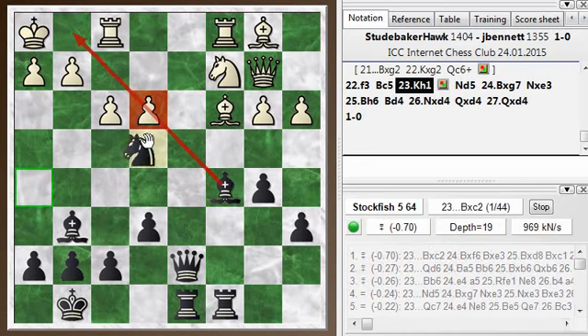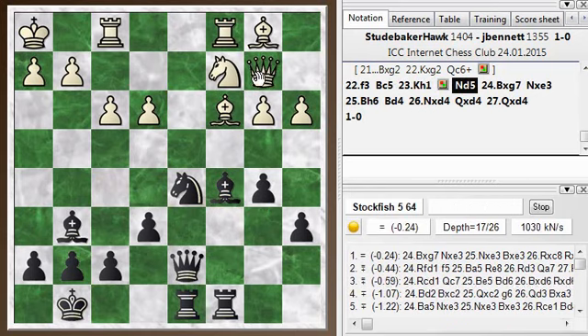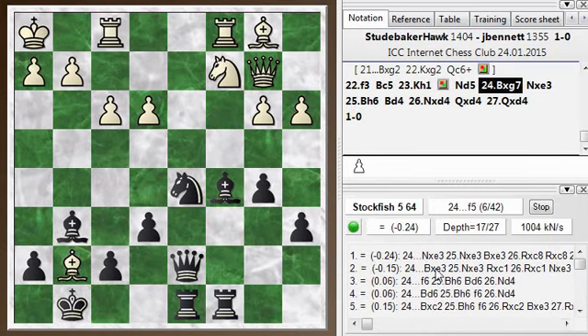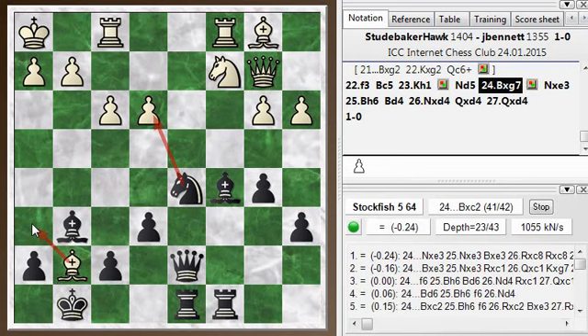I played knight to d5 right here without recognizing there was this tactic. Bishop takes g7 — I can go ahead and put bishop takes g7 on the board. It actually turns out, if you see the evaluation, I'm still doing fine here but I have to find the correct defense. I play the first move correctly: knight e3. He replied with bishop to h6. So after knight takes e3, bishop h6, he's threatening checkmate on g7. If you can imagine the knight on this square and the bishop on this square, and it's my turn to move — what's the best defensive move in that position? If you can find the right defense there, you can hold the game and maybe keep that advantage. Pause the video here.